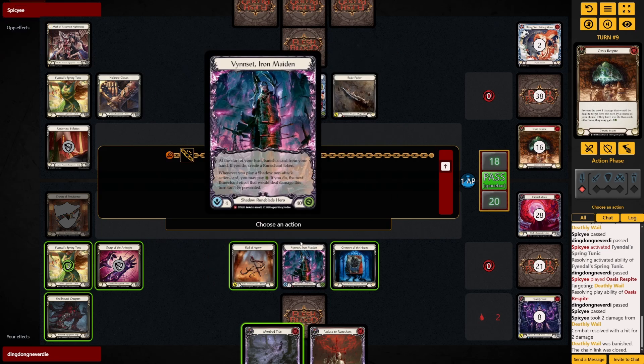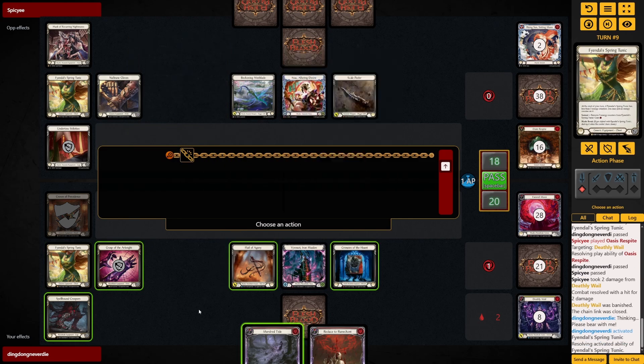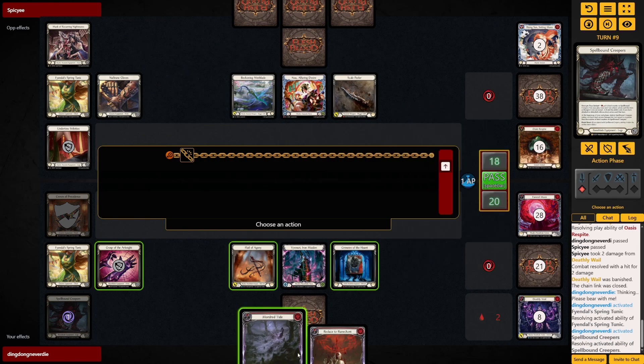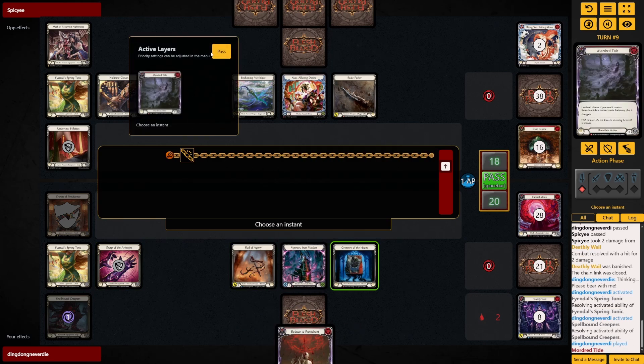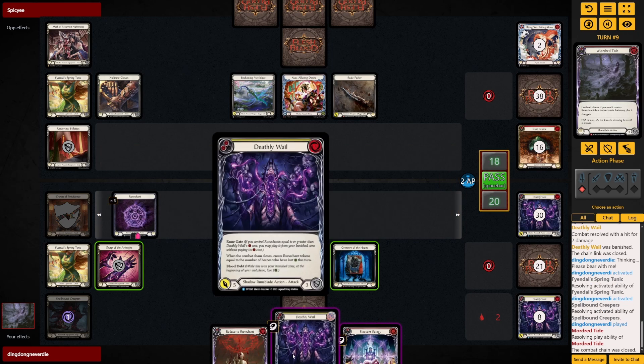Let's do this — then flash in the Moderate Tide, so I get one more swing. The best play will not involve the Eloquent Eulogy — the best play is just chain the two Deathly Wills together like this.